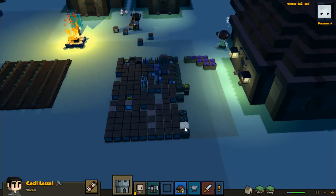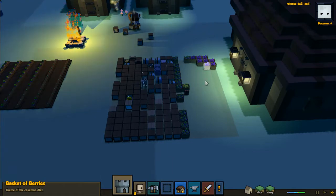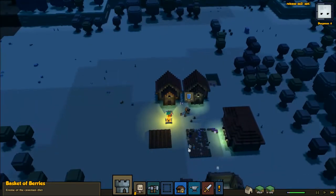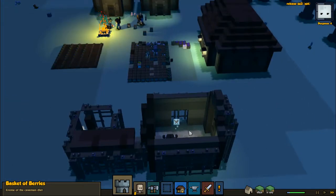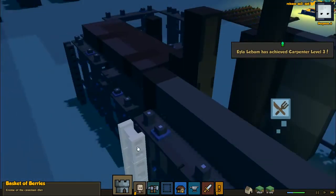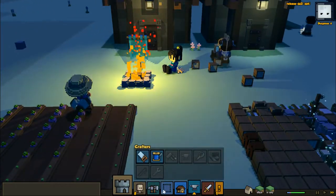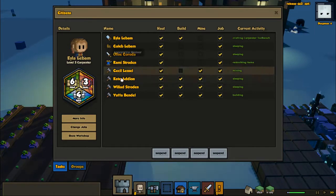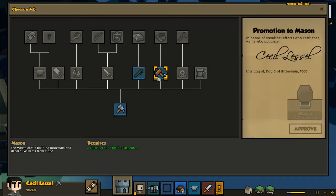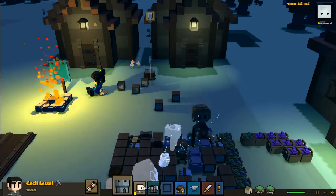Hey look at all this food we have though — basket of turnips, basket of berries. Oh my goodness, we are doing so well! You should probably eat something. Are you eating something inside the building? So we need to assign people jobs — we've made that stuff. Now Cecil, just be a mason, dude.